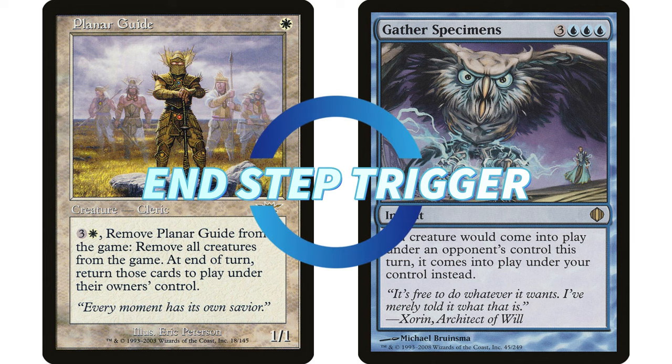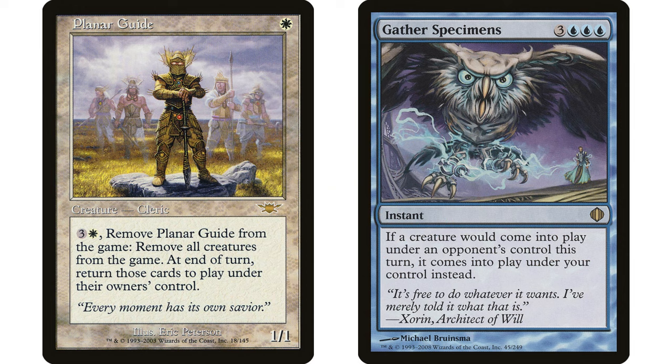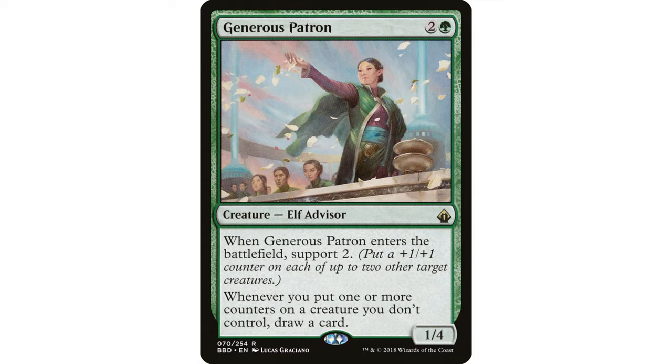Ten mana is a lot to pull off the combo, but you can do it. Activate Planar Guide on an opponent's end step — creatures won't come back until the following end step. If that end step is before your turn, untap, and as long as you have six mana cast Gather Specimens. All creatures then enter the battlefield under your control on the next end step. The funny part: if an opponent's commander gets exiled, do they put it in the command zone or let you steal it?